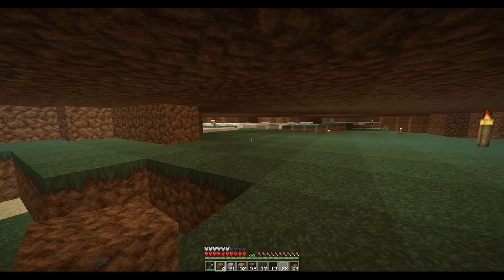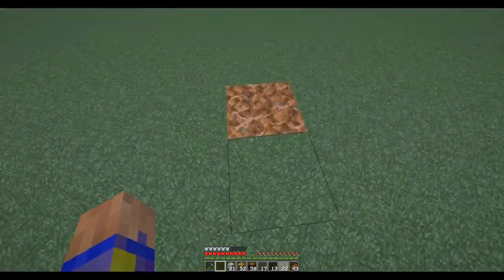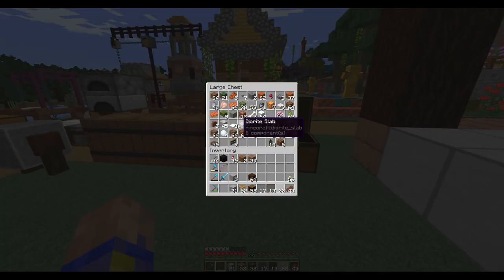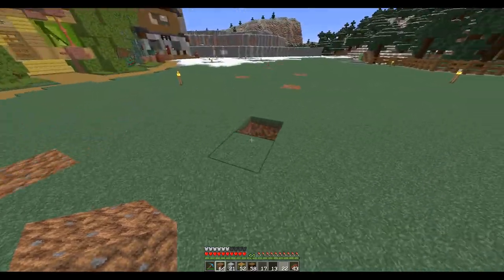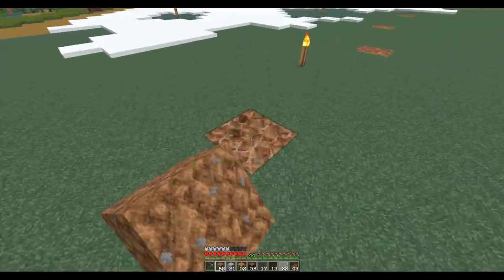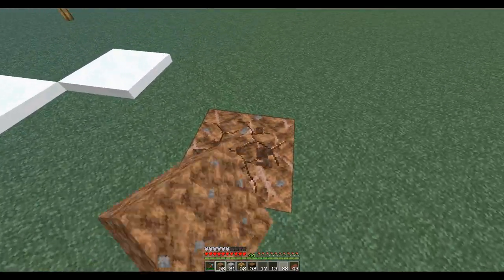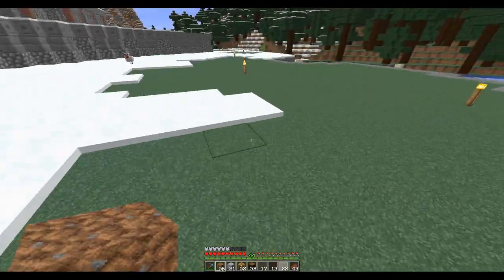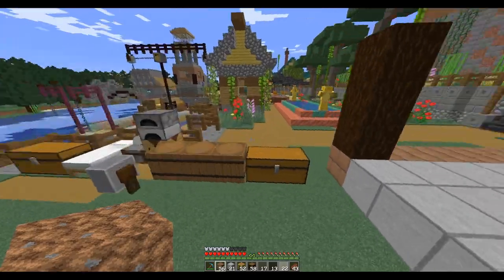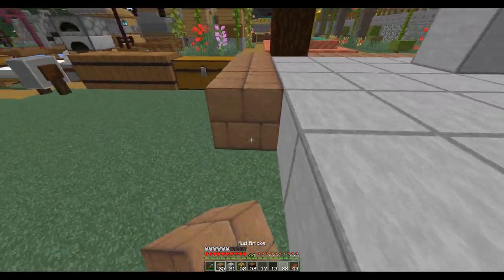I forgot I raised this land up just a little bit to level everything out and just left all that. I'm keeping the rooted dirt because it's good for decorations. I forgot I planted azaleas through here — that's how you get rooted dirt. You plant an azalea and it changes the dirt underneath it to rooted dirt. You mix the rooted dirt with coarse dirt and regular dirt, and it can make good landscaping because you get some nice texture going on there.